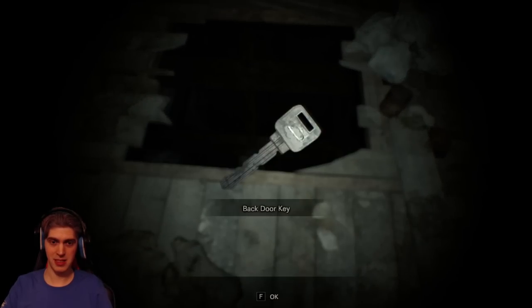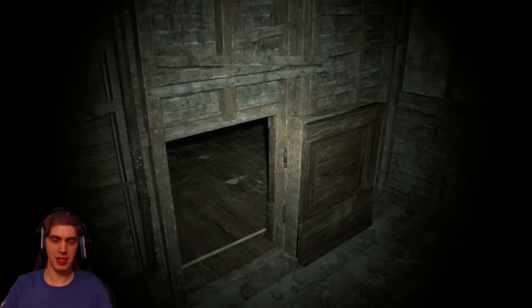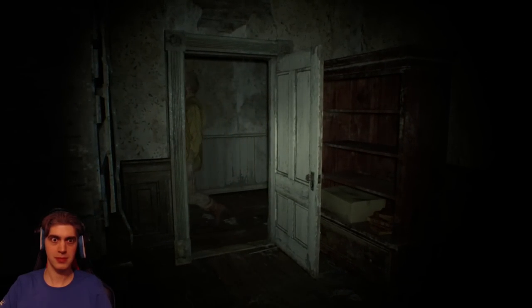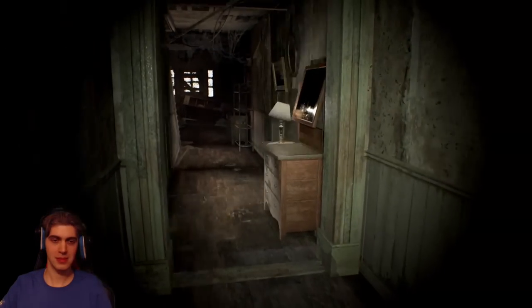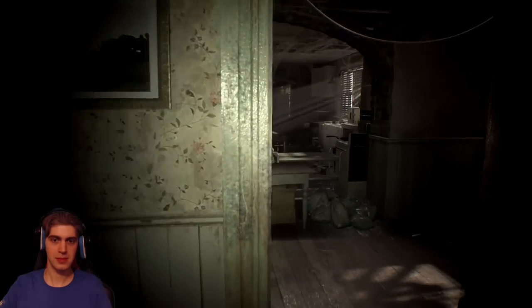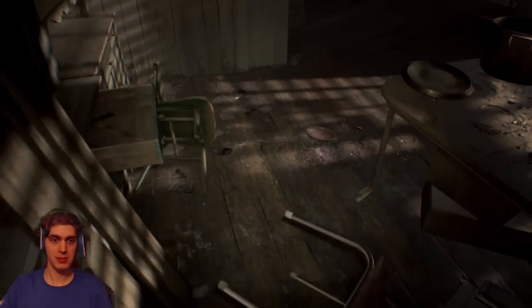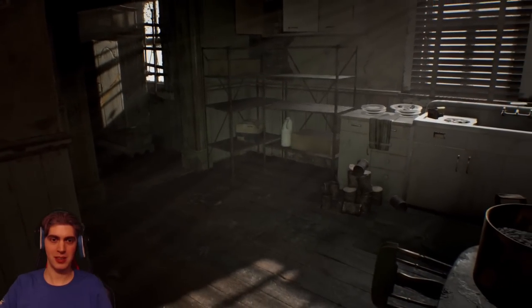This time we find the back door key. Bear in mind that if you use the tape to find out about the secret passageway, you don't find the fuse there. Something just got knocked out of the wall. Now, remember that drawer I unlocked in the videotape? In that drawer we get an axe — fantastic.